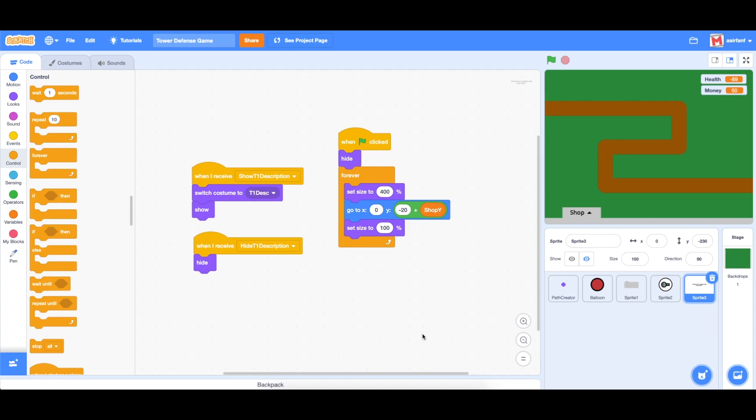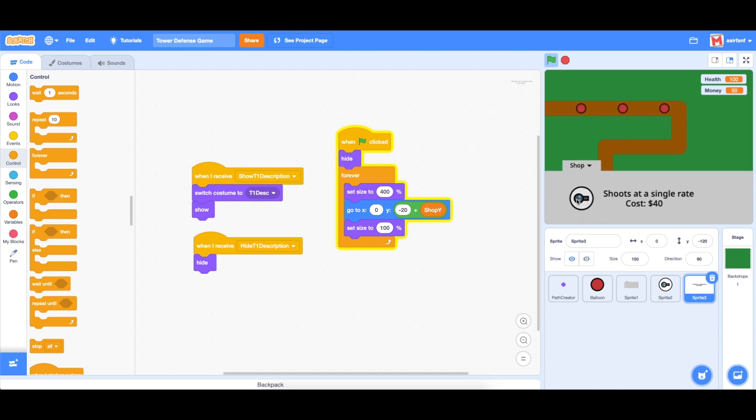Hey, what's up guys, welcome back to part five of the tower defense game in Scratch. Today we're going to be working on turret one and actually implementing it into the game. So far what we have is a path that balloons follow and a shop that shows a description of your first turret. Let's get started.